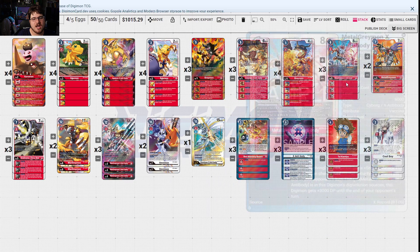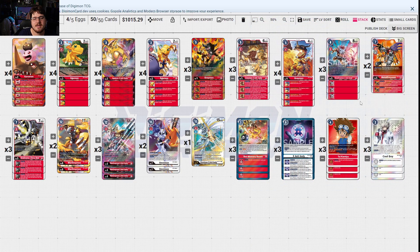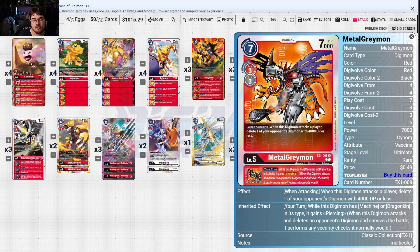Greymon has extra security checks. MetalGreymon X Antibody — when digivolving, this digimon gets Security +1 until the end of your opponent's turn. And if MetalGreymon or X Antibody is in its digi-evolution sources, this digimon gets +3000 DP until the end of your opponent's next turn — that's huge. This triggers when digivolving, so if you don't put X Antibody underneath it before you digivolve into this digimon, you will not gain that extra 3000 DP.